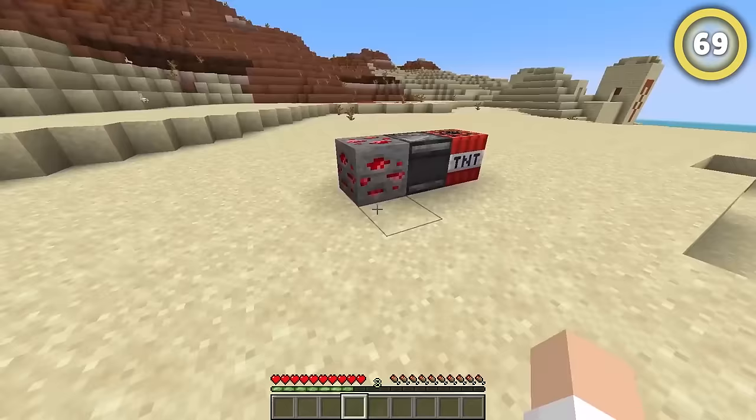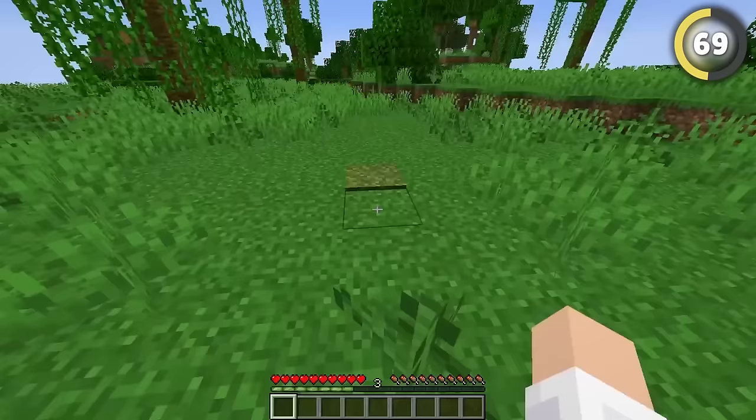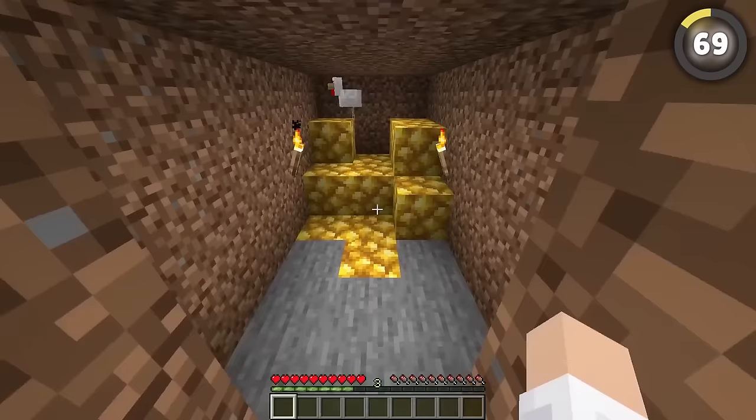Walking over or punching redstone ore activates observers, meaning you can create hidden cave bases really easily. Or even hide some under a carpet or snow for a hidden entrance — that'll probably just end up getting activated by a chicken or something.